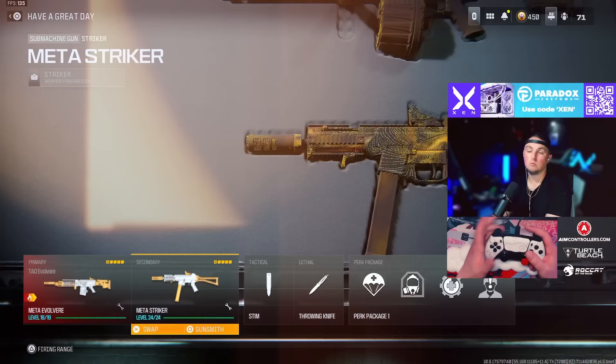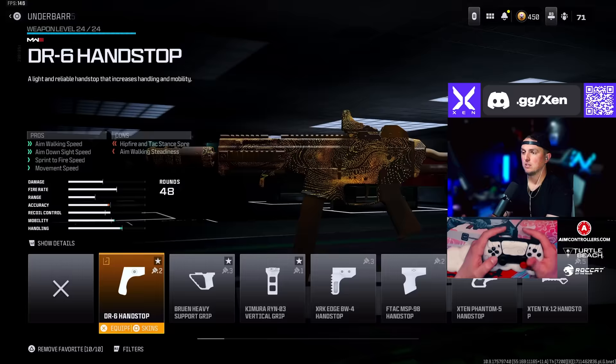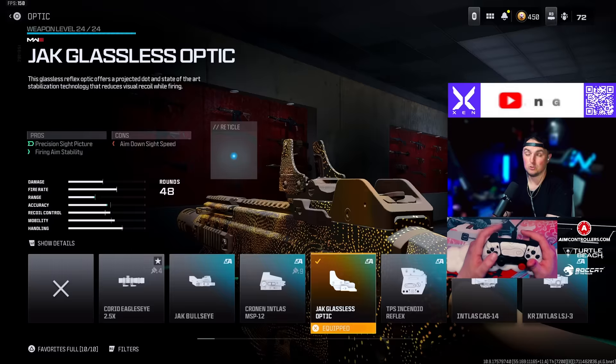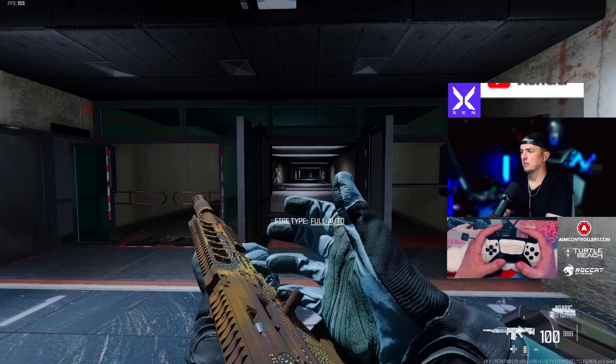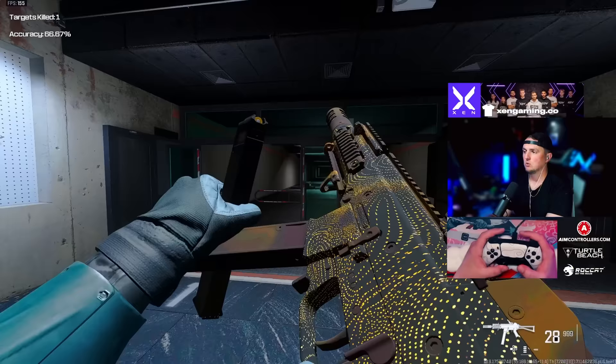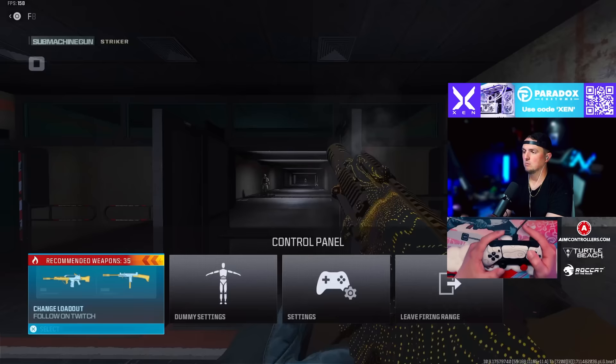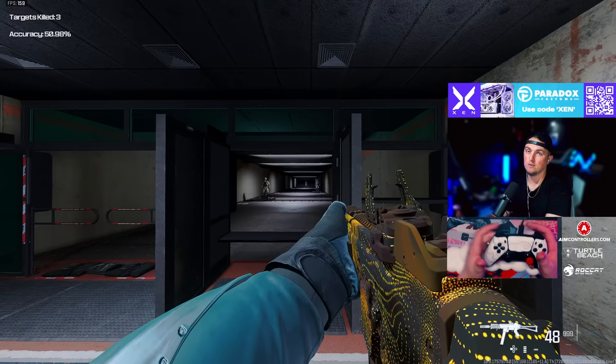With this I'm running the Striker, which is a lot of people's favorites as well. We're going with the Zimuth 35 Compensated Flash, the DR6 handstop under barrel, 48 round mag, Jack Glassless optic, and the Lockman MK2 light stock. This might actually be one of the more accurate SMGs in the game — very close to the AMR9 for me when it comes to accuracy. I love running the Striker — I think it's highly underrated. Put a long barrel on there and you have a great sniper support too.